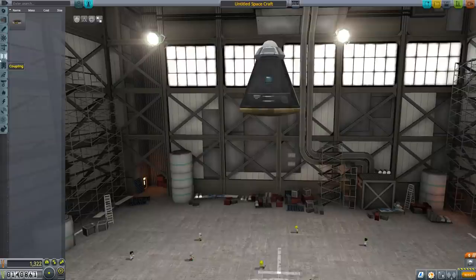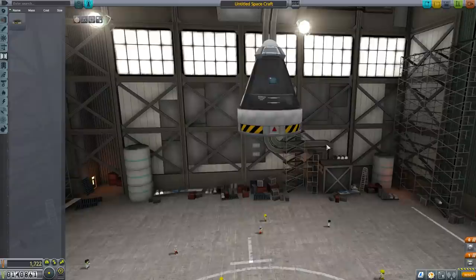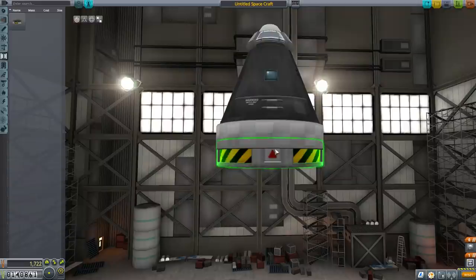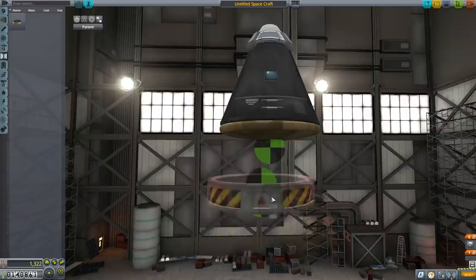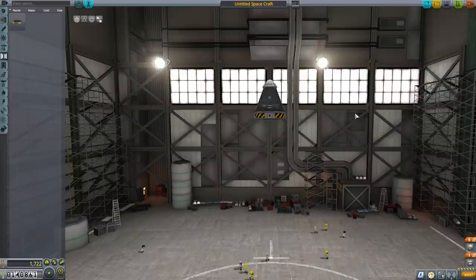So how do we ensure we come back with just the capsule? That's where decouplers come into play. The coupling category has a variety of decouplers — stack decouplers and radial ones. We have the TR18A stack decoupler. If we attach it underneath the capsule and trigger it via staging or right-clicking, it will decouple and detach, with a slight explosive force to push parts apart. Anything attached to the other side of the decoupler will just go away — we'll end up with exactly the return pod we're looking for.